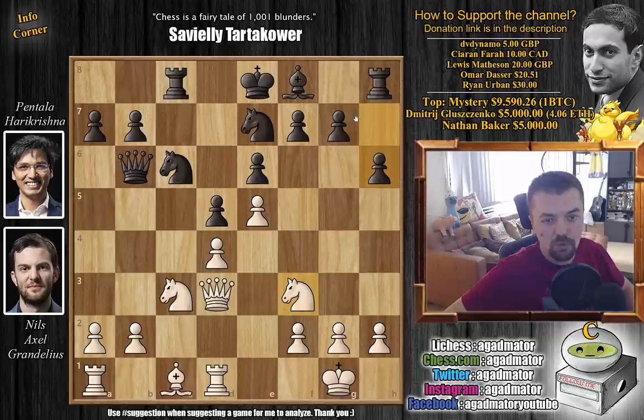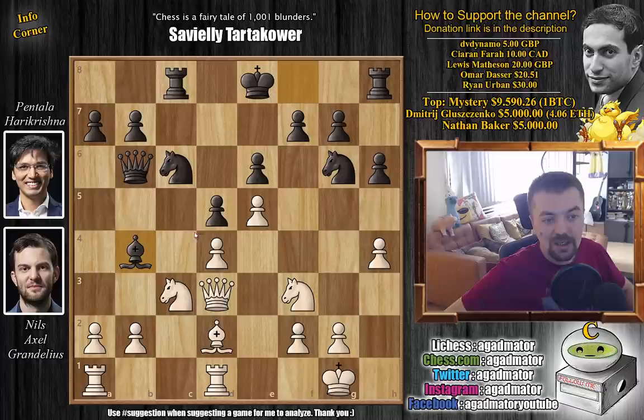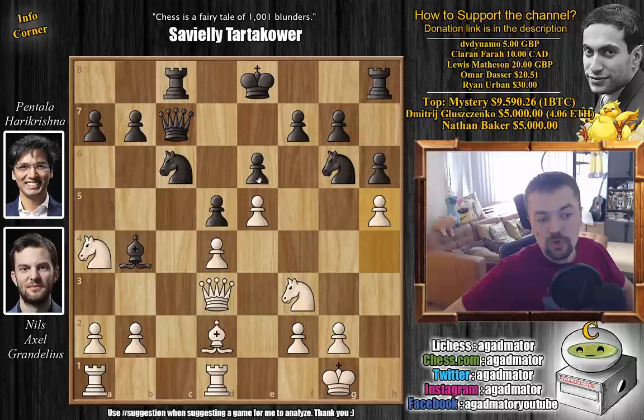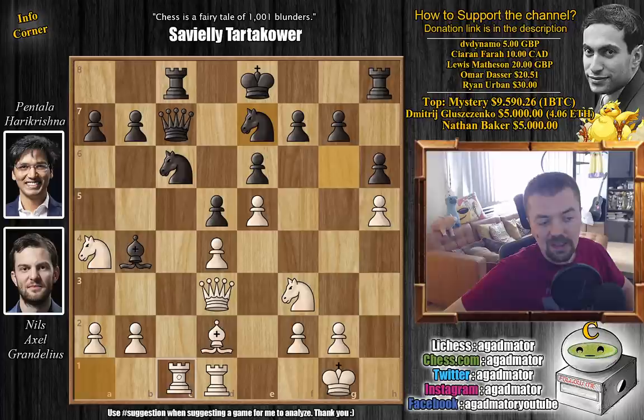At some point black will castle, and you want to have some breathing room for the king. Bishop to d2, and now knight to g6. We have h4 by white, who wants to push h5 all the way and push the black knight back. We have bishop to b4 by Hare Krishna, and now knight to a4 with an attack on the queen, offering a trade of dark square bishops. Here we have queen back to c7, and even h5, pushing that knight back with knight back to e7, and now bishop to f4. This is the first interesting move of the game.